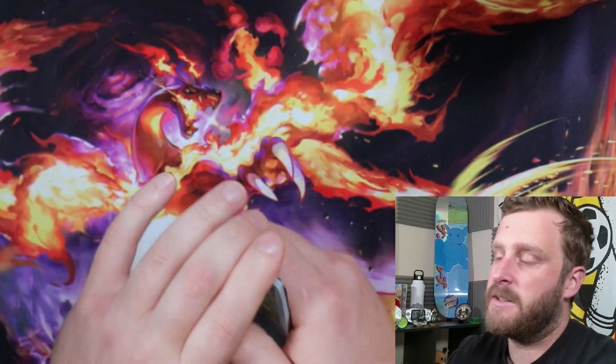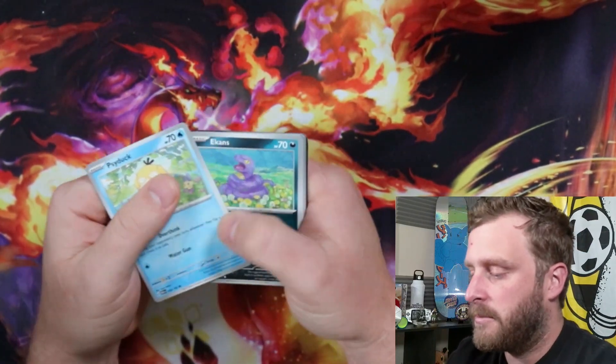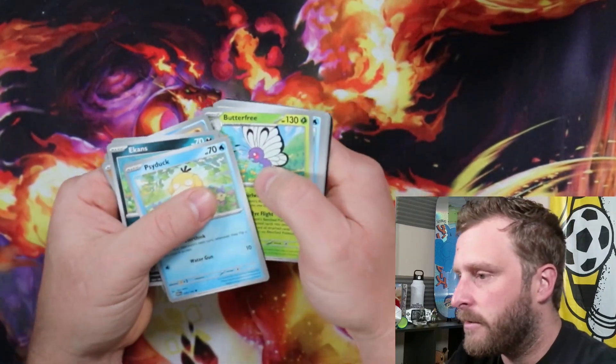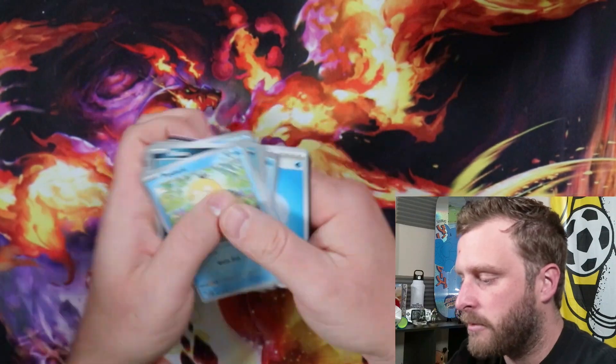I've opened up some dud ETBs and I am not happy about it, so this one's doing good so far. We got Psyduck, Ekans, Cubone, Vulpix, Seel, Butterfree, Lapras, Primeape, Sandslash, and Raichu.